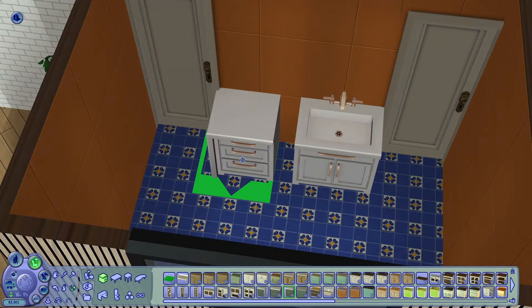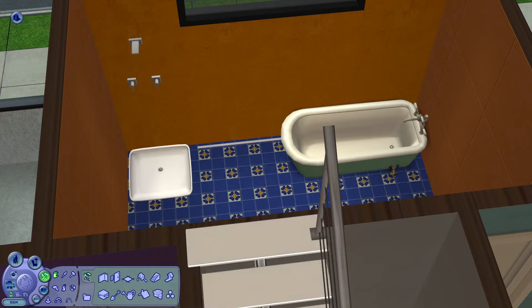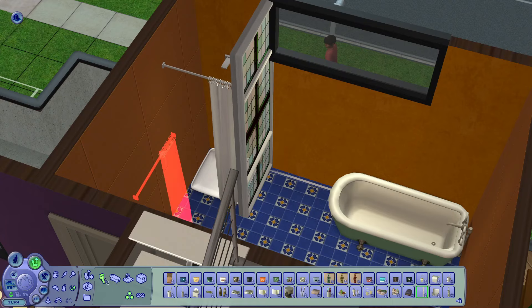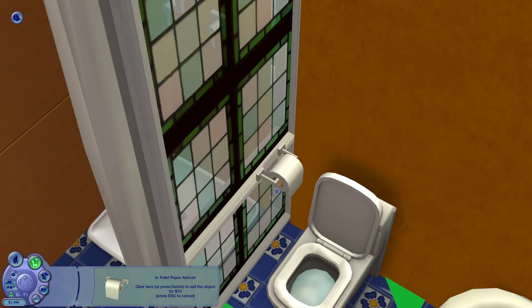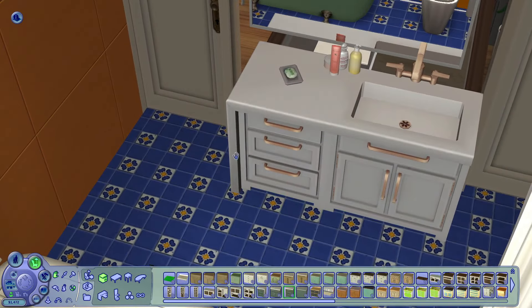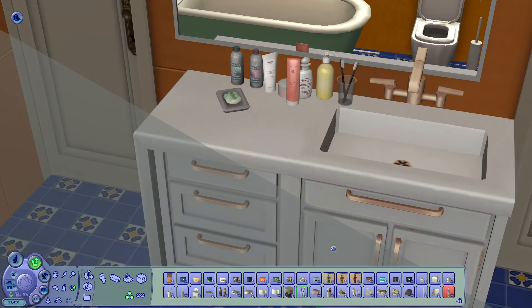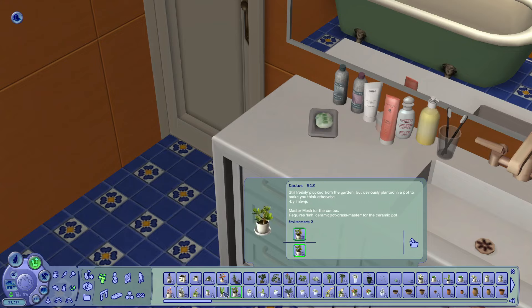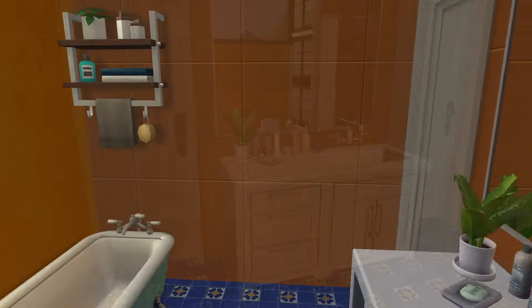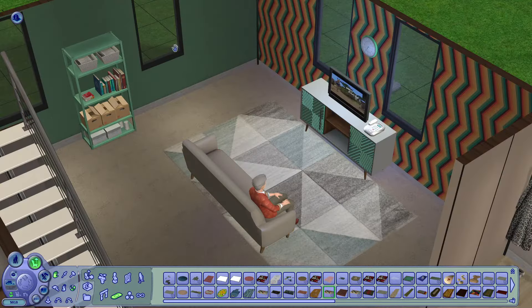I put some colorful wallpaper on her wall as a little feature wall to make it a bit spicier. Moving on to the bathroom - it has pretty much everything they need. There's a larger counter space where both of them can use the sink and check themselves out in the mirror. They have a shower and a tub. I added a window divider. I'm putting all the little pretty things - skincare, lotions - on the counters. I ended up putting a couple of plants in this room as well, like a hanging fern, to just make it prettier, greener, and more welcoming.